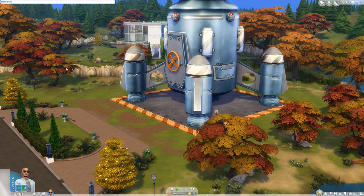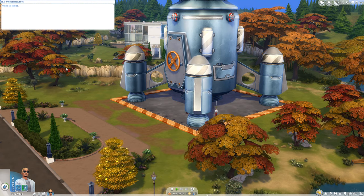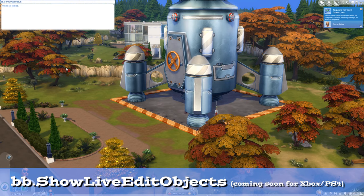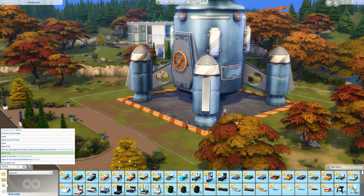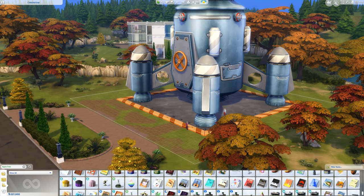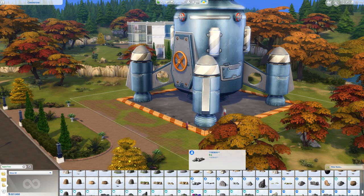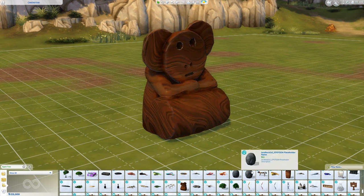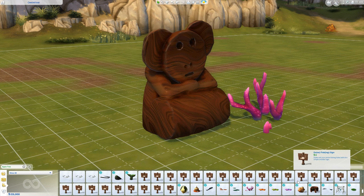If you've used testingcheats on and have bb.showHiddenObjects on as well, you can go one level deeper. bb.showLiveEditObjects will reveal the assets that developers use in neighborhoods and scenery. You may need testingcheats on and bb.showHiddenObjects to use this. You can search for 'debug' to make the items appear. If you have all packs installed, this is well over a thousand items — from plants and foliage to cars, boats, and UFOs — though they're all named debug, so it takes some serious browsing to find what you'd want.